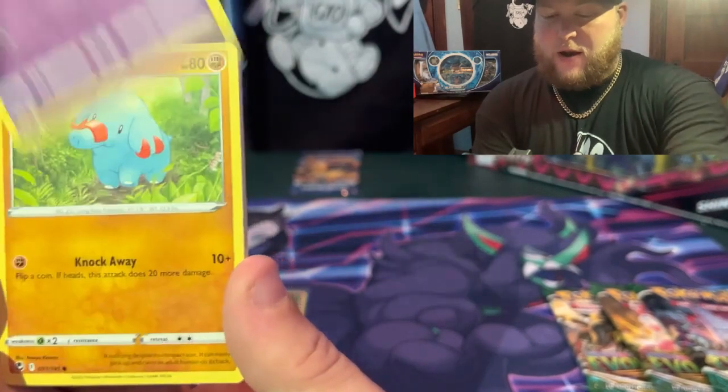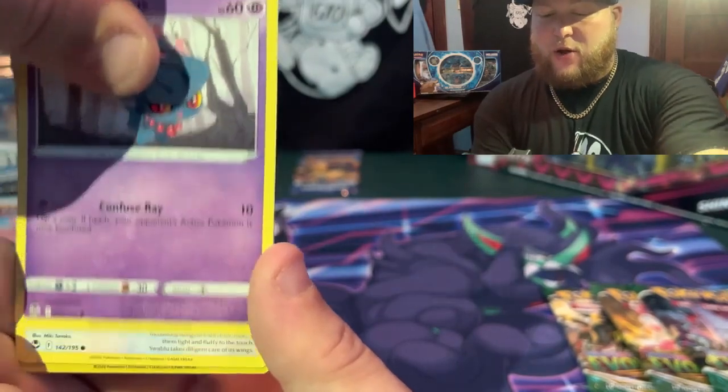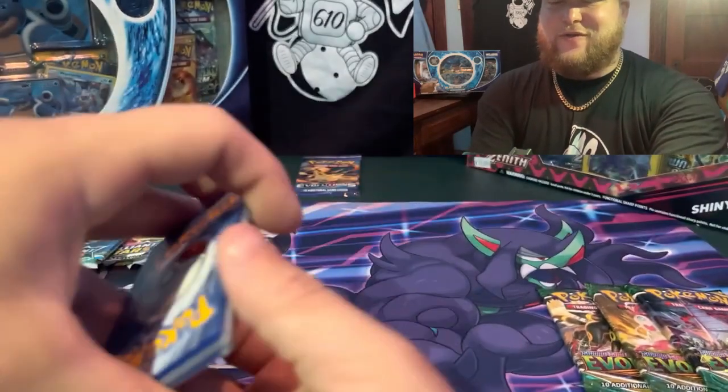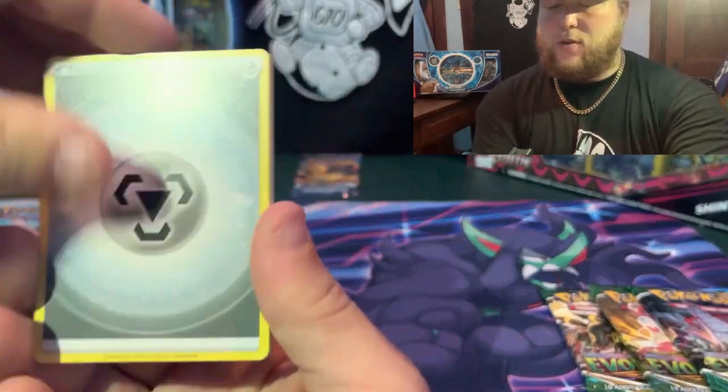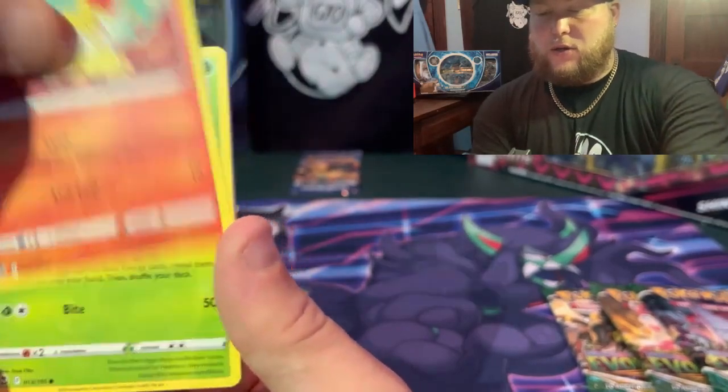One, two, three, four — and it's gonna be water of course. We can always hope for that secret rare. Never lose hope when I see a white code card anymore, especially all the error packs I've gotten lately with code cards. It's gotta go with fire energy — oh, steel.